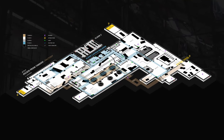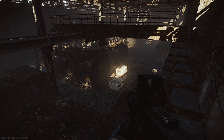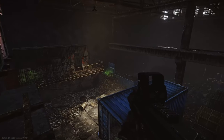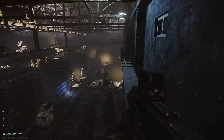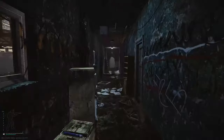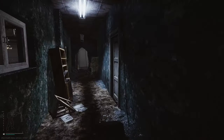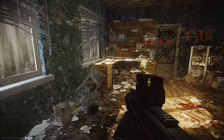Hey guys, welcome to the extract guide for Office Window on Factory. This is a scav-only extract, so just bear that in mind. To get to this extract, you need to go to the office block in the middle, go onto the third floor, and take the door all the way on the left-hand side if you're facing the doors. Once you go through there, you'll see a computer desk in front of you with a safe — that's the extract point.